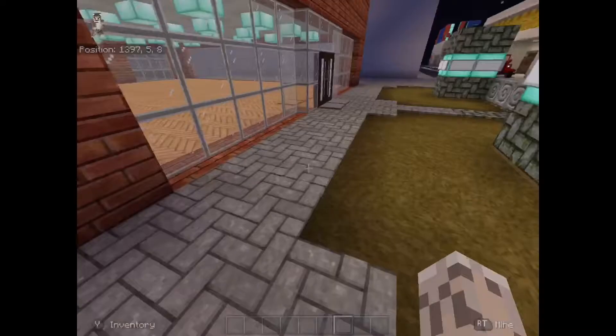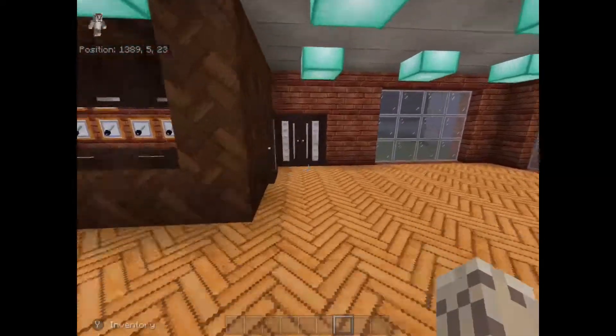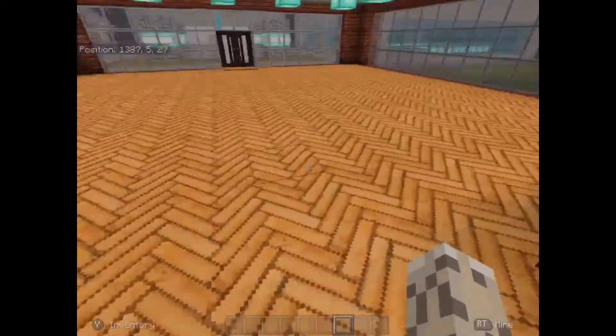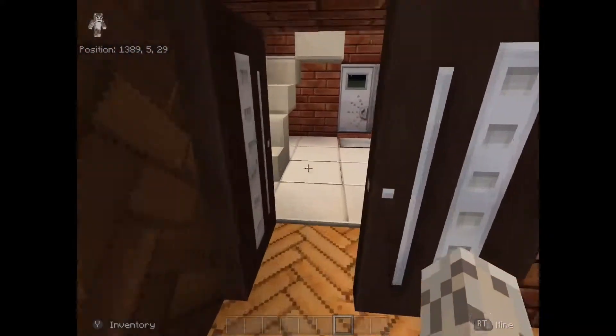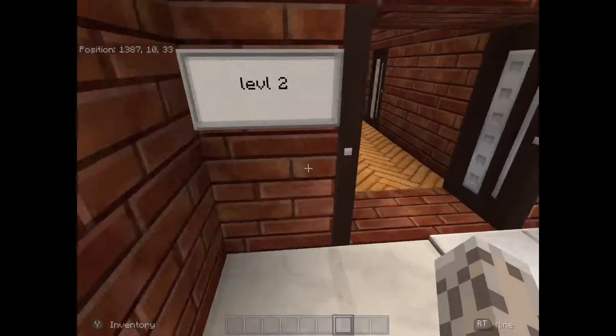Let's take a look at this one right here. This is my hotel. I still need to decorate down here, but I'll just do that. Open up the door and we'll go up to the first story.